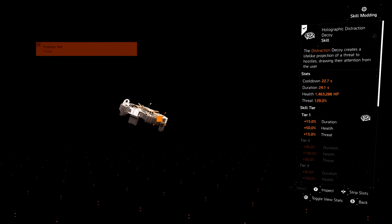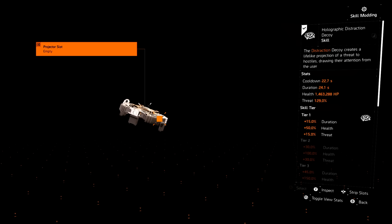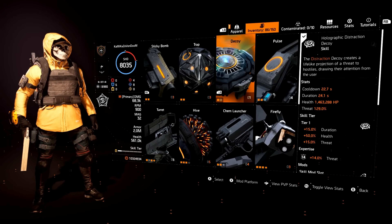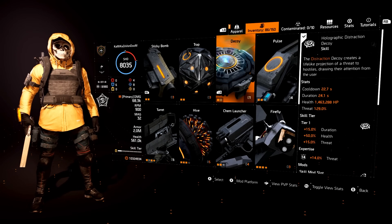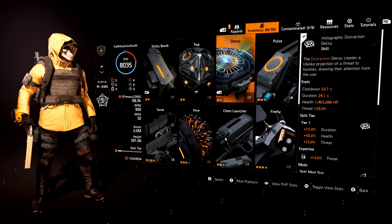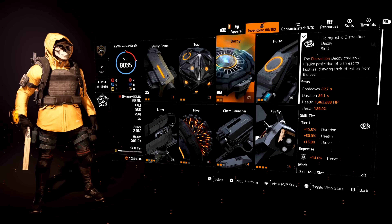Going to the decoy — I actually had one of my mods removed due to a recent change, and the other one is just health. I only use those mods and that's it. The decoy is pretty self-explanatory: try to get max mods, put them on the decoy, and then never touch it again. You never have to change the mods for your decoy because your decoy will never change.